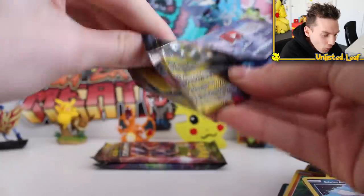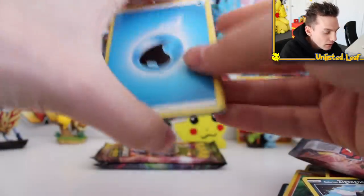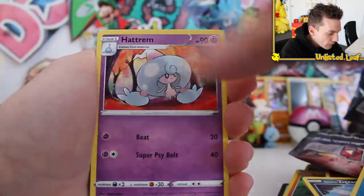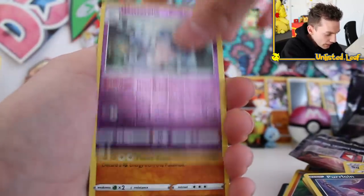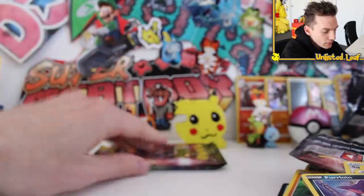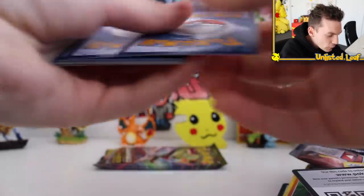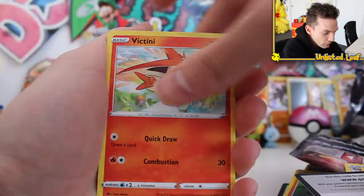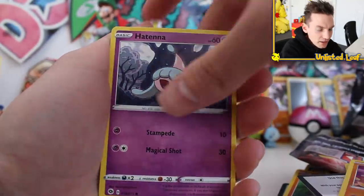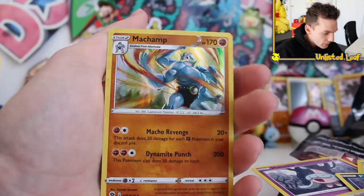Three boosters left — can I dare to dream? There's the code card. We got Hop, then Sonya, then a Vulpix, Linoon, Full Heal, Purloin, Kakuna, and then a Zygarde holo — we're doubling up. Second to last booster: I don't have too much hope because there's no way they've pumped the ratio of an ETB beyond what we just got. Victini — I need that, that's one card I didn't get last time. Full Heal, Scraggy, Purloin, Pokemon Center Lady, and a Machamp.